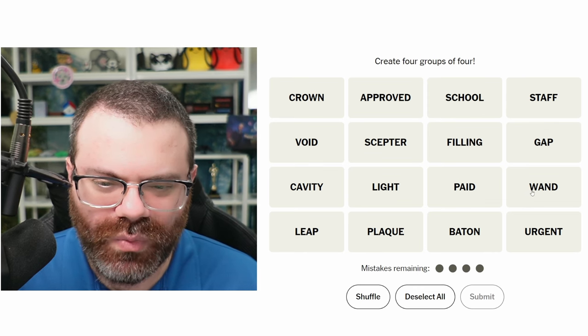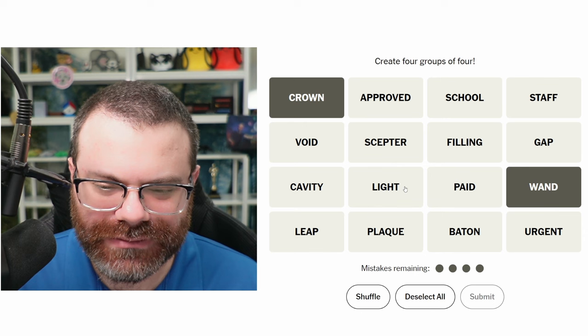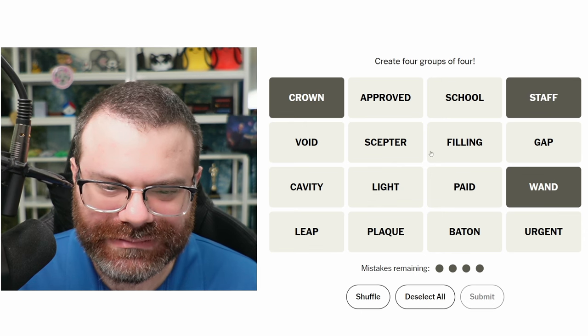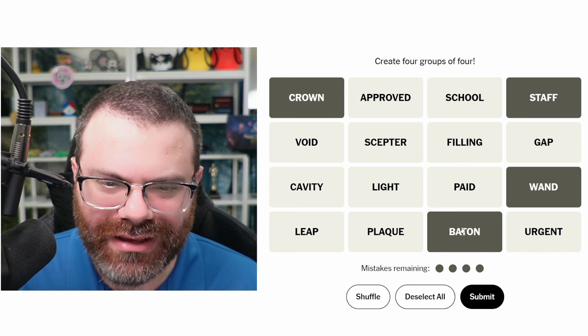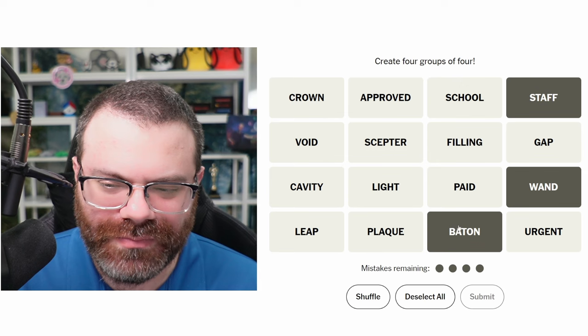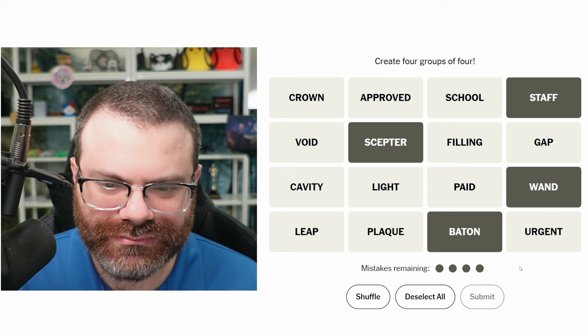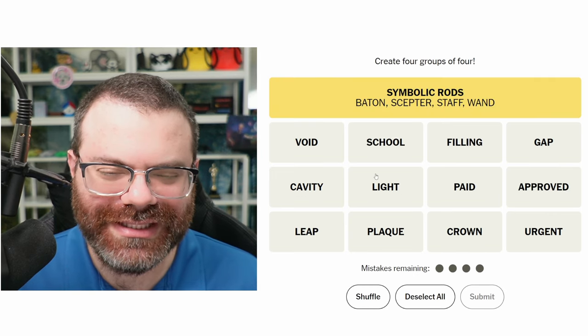Wand, crown, staff, baton? Baton, wand, and staff are all — and scepter. Yeah, these all seem similar. Symbolic rods. Nice. So crown didn't go with that.